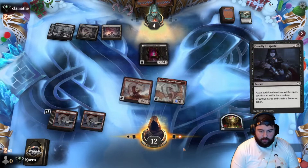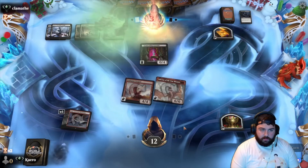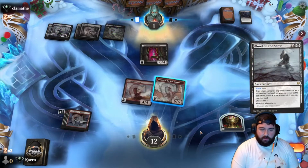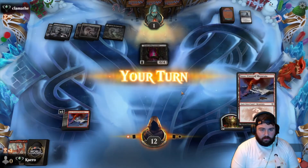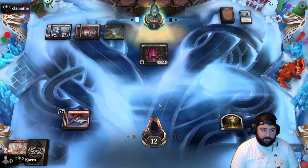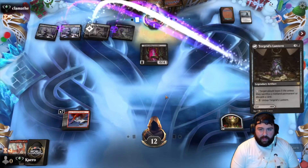They're tapping their rogue — must need that mana. They're going to one. Blood on the Snow — alright. So we need to draw one of our hasty threats to close this out. We can draw Light Up the Night, but instead we draw a land. Actually, if we draw Chandra we can close this out too — just go ding for one.